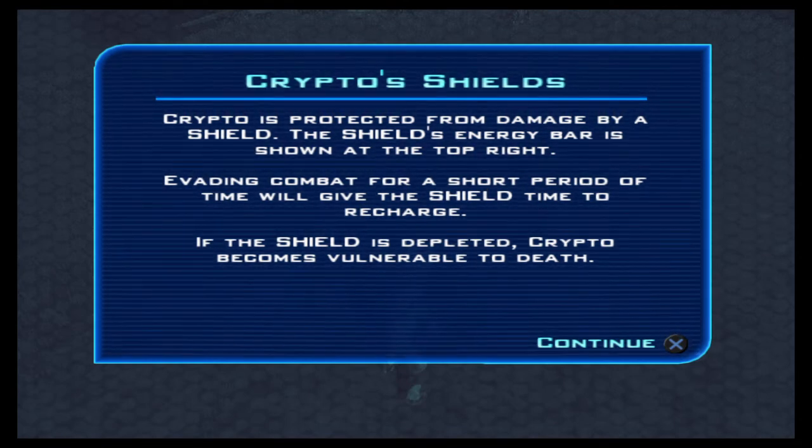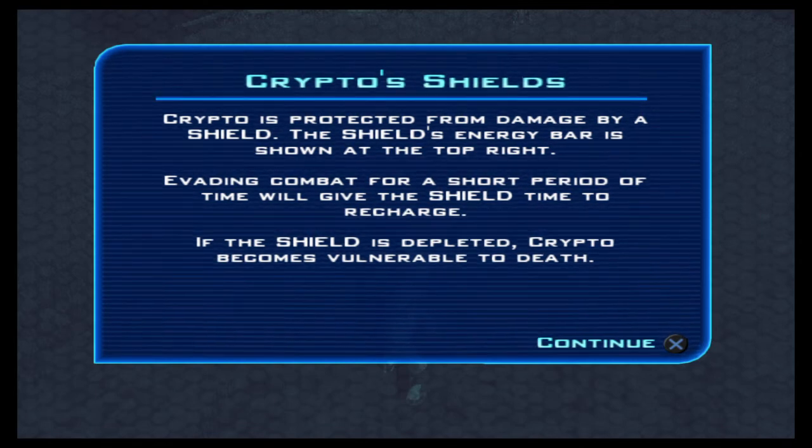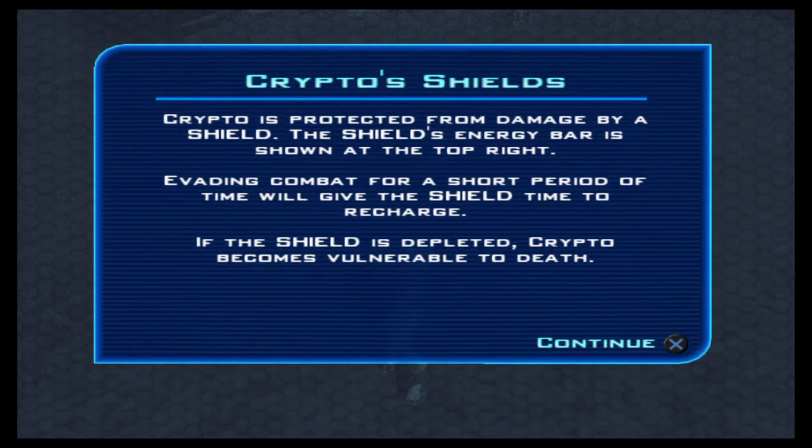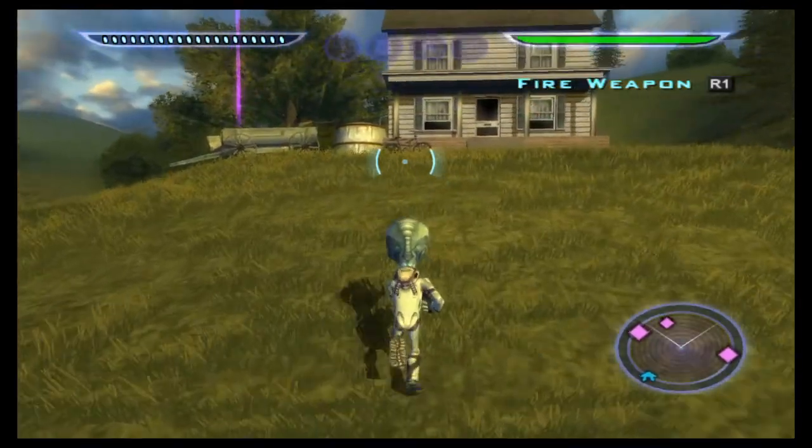Crypto is protected from damage by a shield. The shield's energy bar is shown at the top right. Waiting in combat for a short period of time will give the shield time to recharge. If the shield is depleted, Crypto becomes vulnerable to death. It's pretty much the same as the third one.